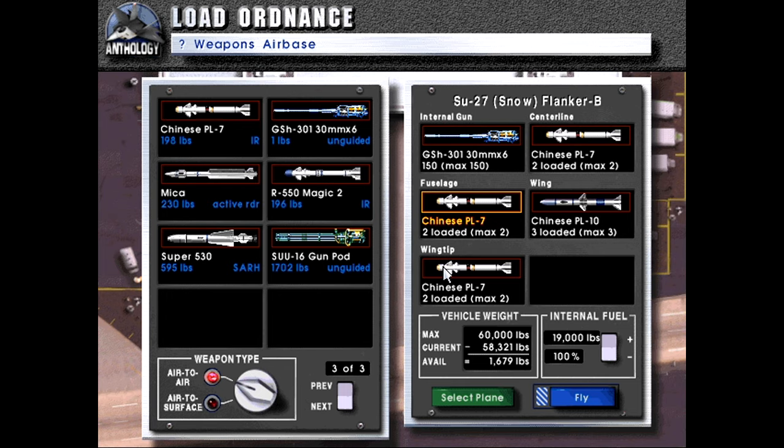There we go — we have six PL-7s and three PL-10s, which should be more than sufficient. Fuel load we can probably decrease a bit — 80 percent to make us a little lighter — to represent the fact we've been in the air for a while. With that, let's get started.